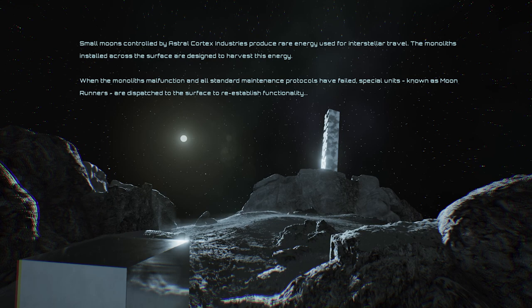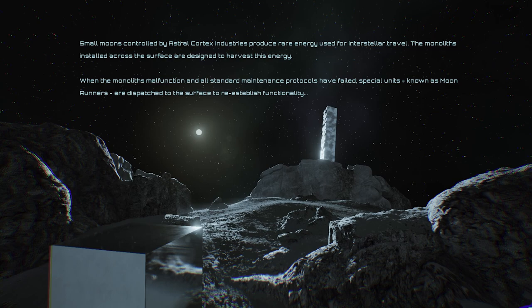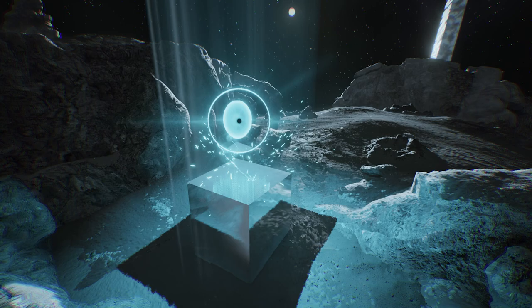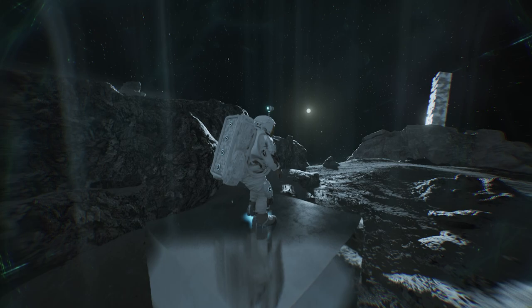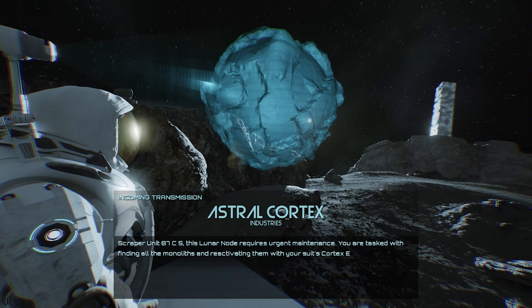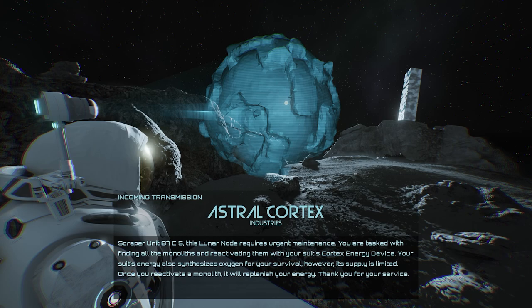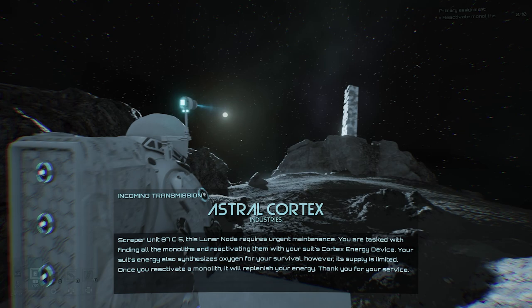Small moons controlled by Astral Cortex Industries produce rare energy used for interstellar travel. The monoliths installed across the surface are designed to harvest this energy. When the monoliths malfunction and standard maintenance protocols have failed, units known as Moon Runners are there to fix them. Your objective is to find all the monoliths and reactivate them with your suit's cortex energy device. Your suit's energy also synthesizes oxygen for survival, but its supply is limited. Once you reactivate a monolith, it will replenish your energy.